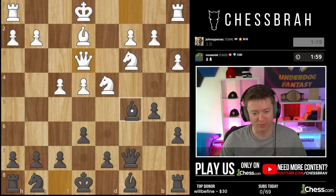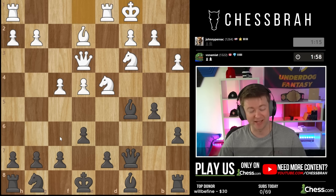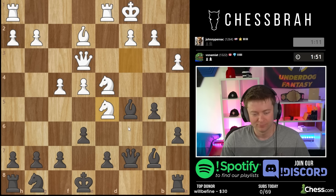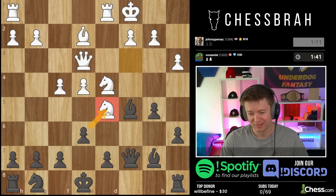Now we get this really easy development — bishop out, bishop out, knight f6 for example. Holy smokes. What's the idea here? I take it this guy's been watching too much Smith-Mora or something. I take it and what happens next?